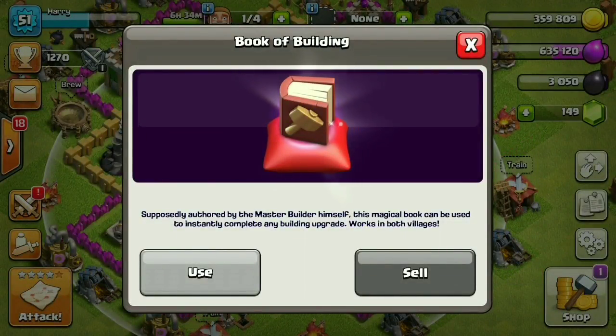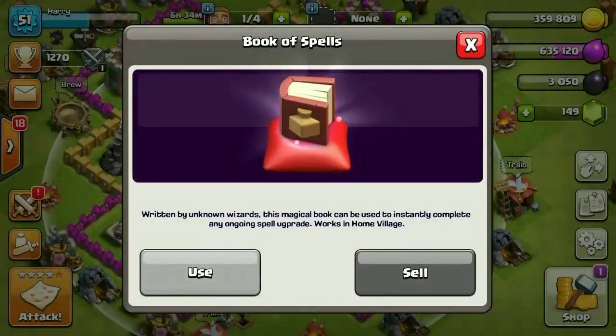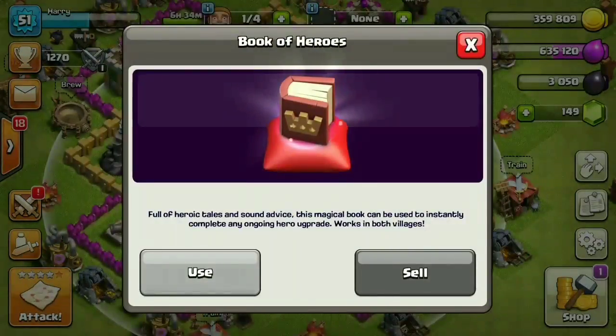The third one is the Book of Spells — it is used to complete an ongoing spell upgrade. The fourth one is the Book of Heroes — it is used to instantly complete an ongoing hero upgrade.